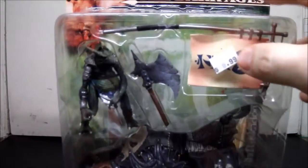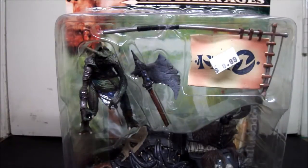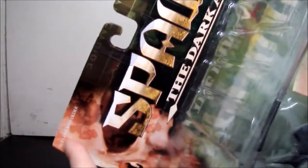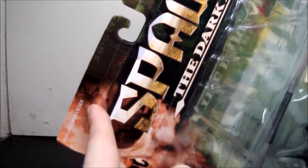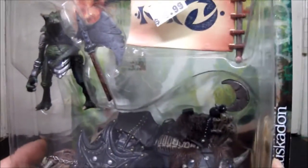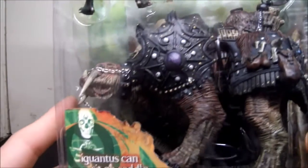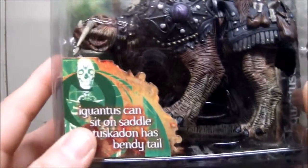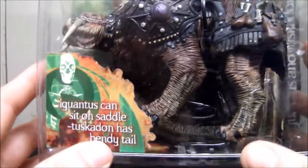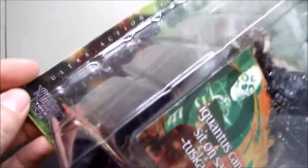If you've been following my reviews, you already know what to expect — same card, green, the skull right here, Spawn: The Dark Ages, ages 5 and up, which is kind of odd. This is the fourth review I'm doing of this packaging. It says Ignitus can sit on the saddle, Tuskodon has a bendy tail, and the front of the toys says ultra action figures.